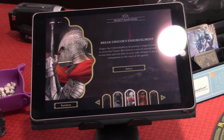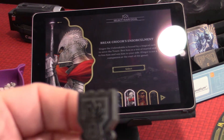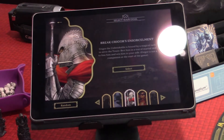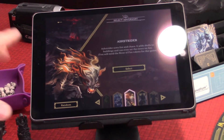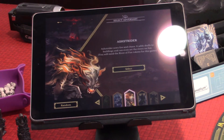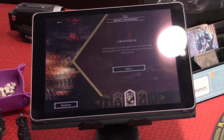So our main mission is going to be to beat Grigor in martial prowess and help him survive. There's a little tower symbol showing the main goal. Now, we could take Ashtrider as our adversary, but I've played against Ashtrider before, so let's randomize that as well.